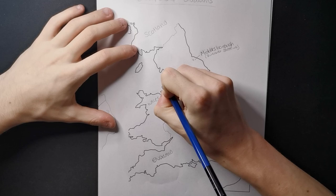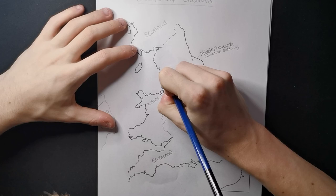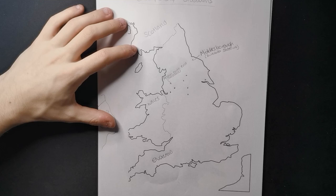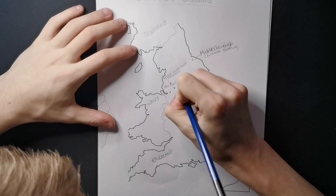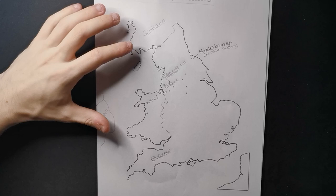We've then got Preston North End. Their stadium is Deepdale. I'm going to run out of room - we'll go to this one next, which is Blackburn Rovers - I'll put an R - and their stadium is Ewood Park. I'll put Ewood because I'm going to struggle with room on this.